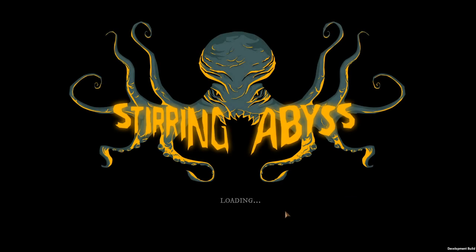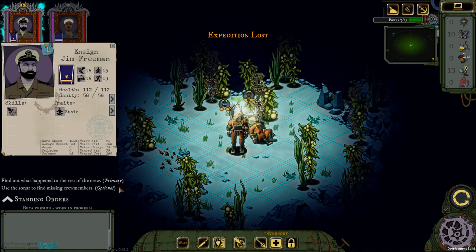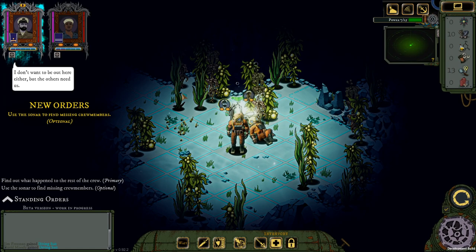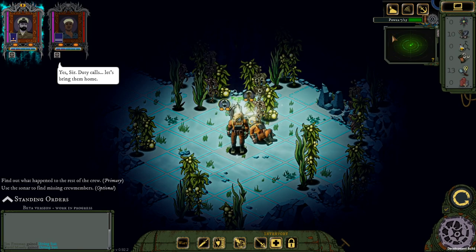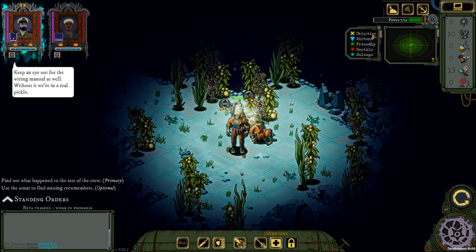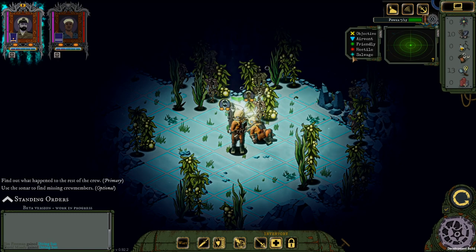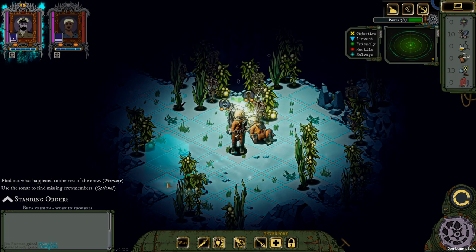It's going to be this — we gotta find our friend, another diver. Even if they're enemies, we should still go find them — we're nice people. Expedition lost: find out what happened to the rest of the crew. We can use the sonar — here we've got a sonar and we can use special abilities for it. This is going to blink when it tells us where the objective is. Blue is like an air vent, green is friendly, hostile enemies show up too, and blinking blue is salvage. So we're gonna go towards the objective — to the left.